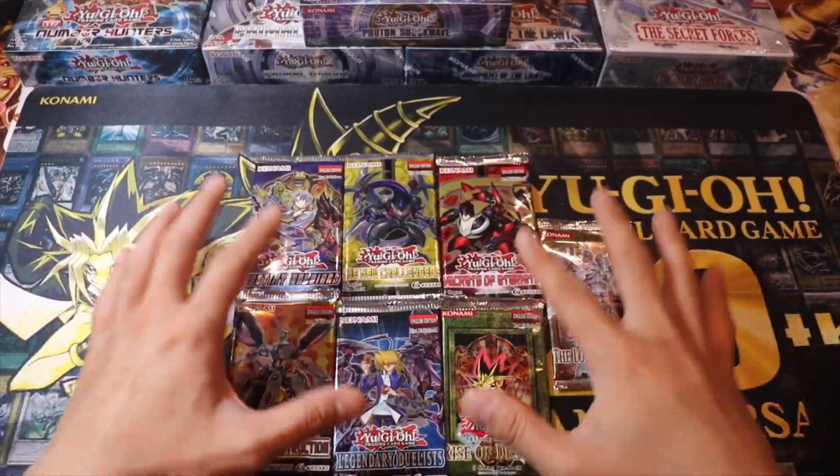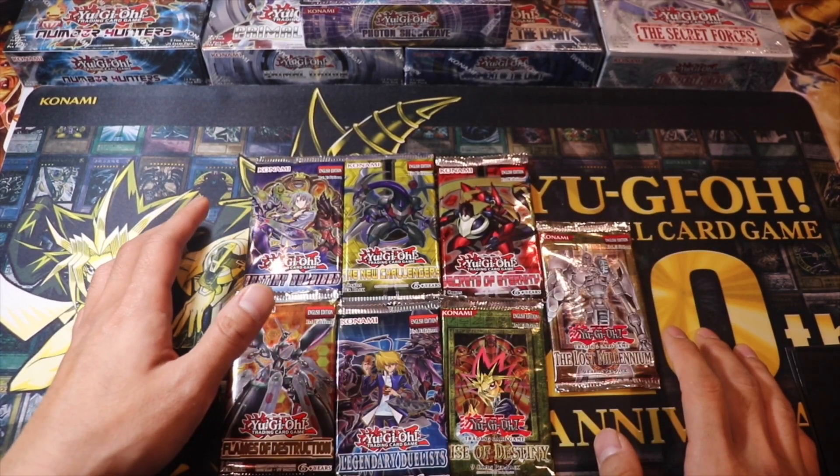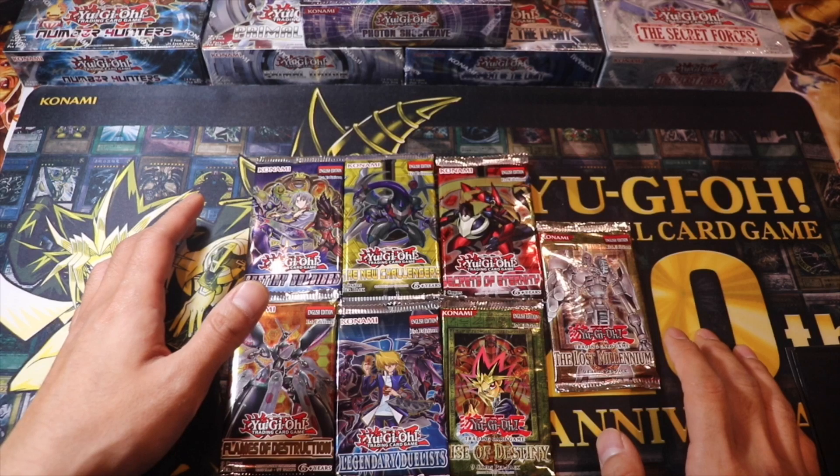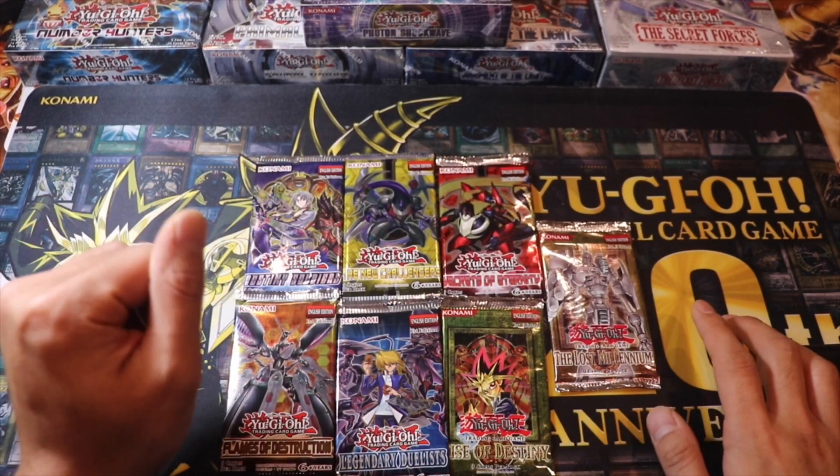What's going on guys, it's BlackBash28 and today we'll be opening some more pack openings for you guys. So it's the 6th day of December, so we got 19 days to go. We'll be opening Destiny Soldiers, The New Challengers, and Secrets of Eternity.